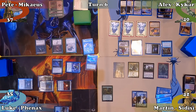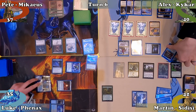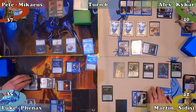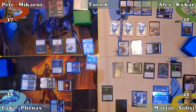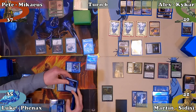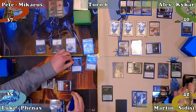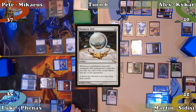Martin plays a Swamp and casts Reclamation Sage, paying 1 extra for the Rhystic Study tax. He destroys Rhystic Study with Sage's ETB, putting an end to Alex's card drawing, then moves to combat. He attacks Luke with Sidisi, triggering her ability and milling 3 cards — all lands into his graveyard. Luke blocks Sidisi with his Wall of Frost. In post-combat, Martin casts Runic Armasaur and passes the turn.